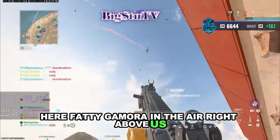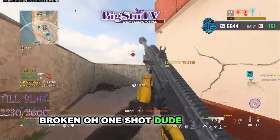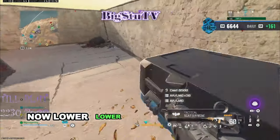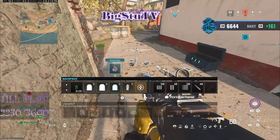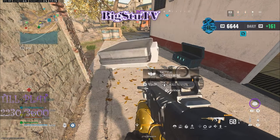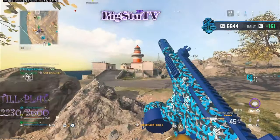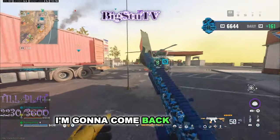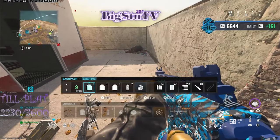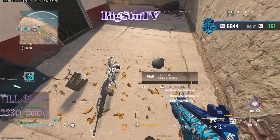One in the air right above us — broken, broken, broken, oh one shot, oh my god! Going to buy station. I got us a buy right here, we can have it. Are y'all coming this way? I'm coming back that way now. I'll hold this stuff.